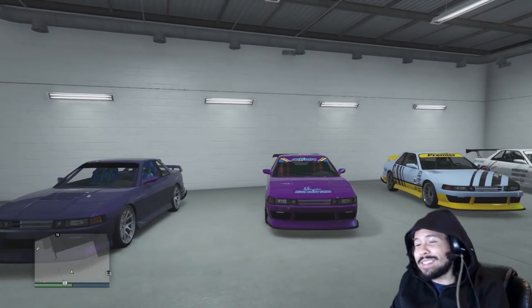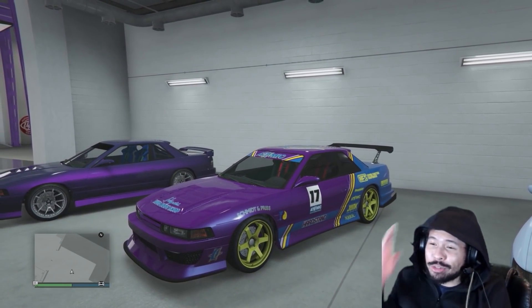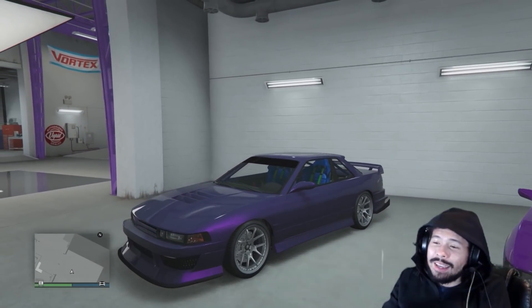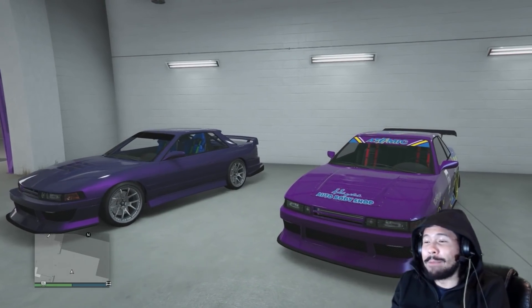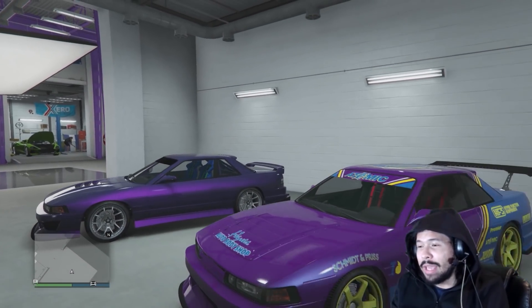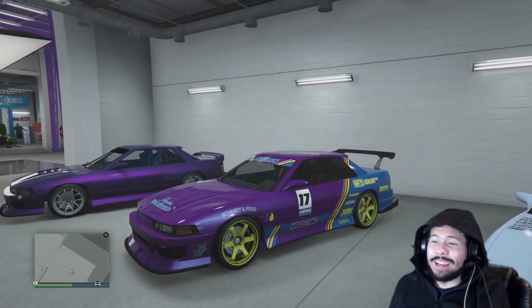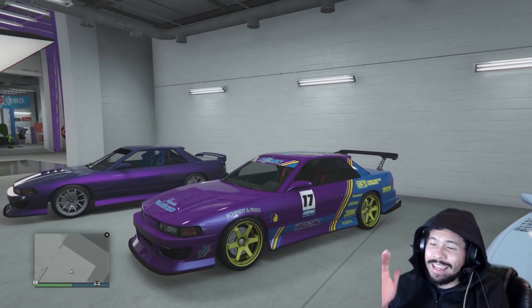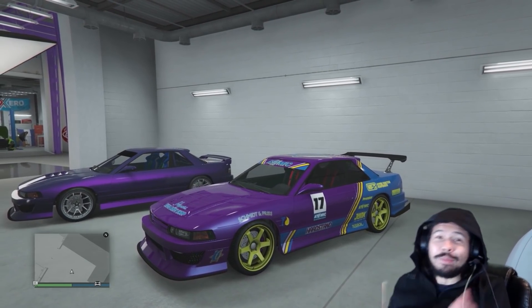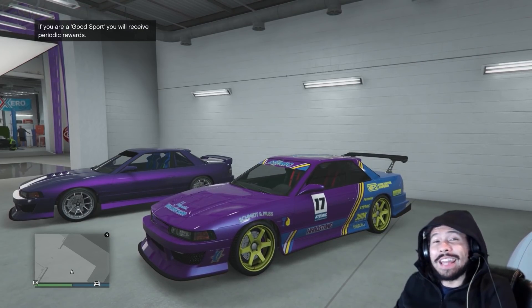All right everybody, so that wraps up today's video. We built my dream S13 in GTA 5. I have two S13s now that are kind of the same purple — maybe I'll change this purple one to a different color. I don't know yet, but I am just glad that we finally have the atomic livery, the rip-off Burst livery. I'm super stoked on this. Everyone just do me a huge favor — click the like button, leave a comment, and we will see you on the next video.